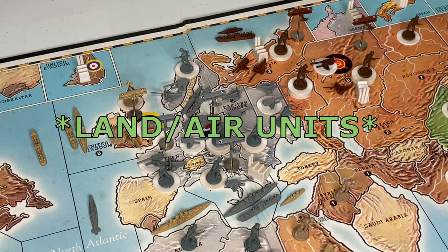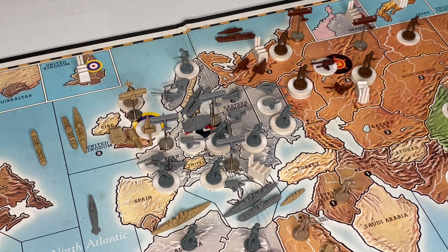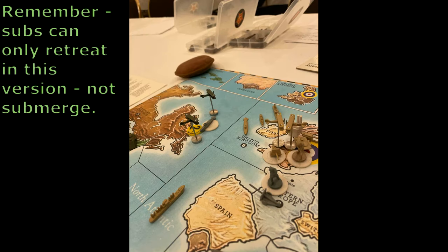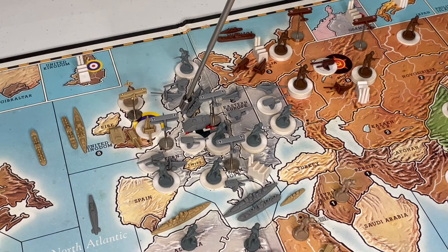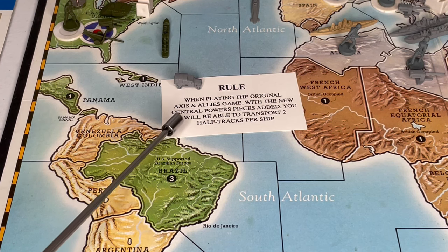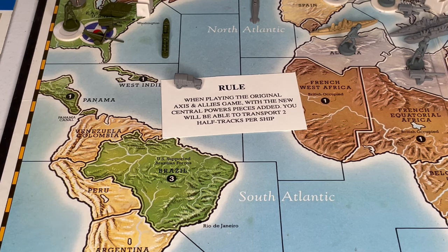When it comes to costs, everything basically costs five IPCs. Even fighters cost five IPCs; their values have been changed to attack one and defend one, but they still have a movement of four and are quite useful. I'll share some pictures from an active game where we had some pretty vicious fighter versus sub battles and fighter versus transport battles. The Mark II tank has great attack power but is measly on defense and very expensive at eight IPCs per armor unit.